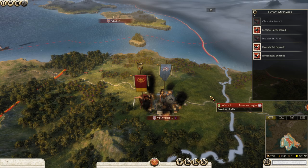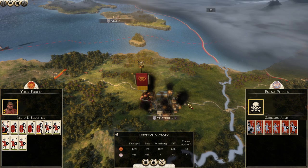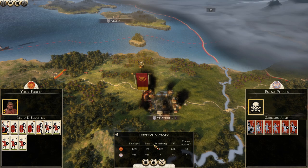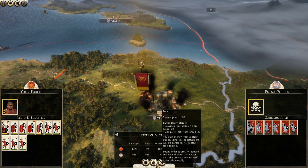Now we can see what we will do with this settlement. Since this is already Roman — or Latin — culture, we should occupy it so we don't get any provincial instability. If I loot it we get minus 20 public order and it only goes up by 1 per turn, so that takes a very long time. We also damage buildings, and we don't want that because we need to repair them. So we will occupy the settlement.